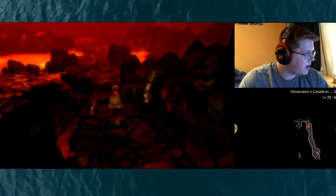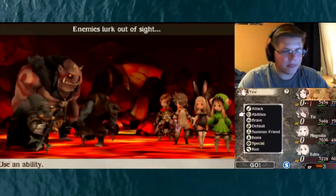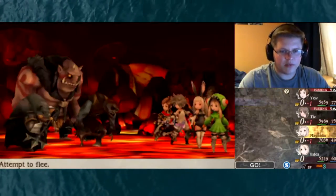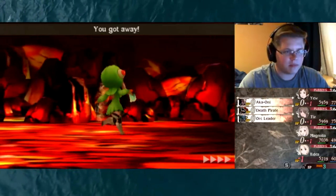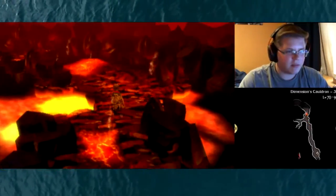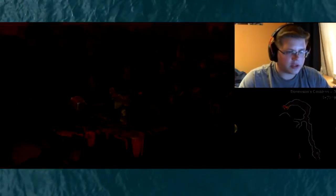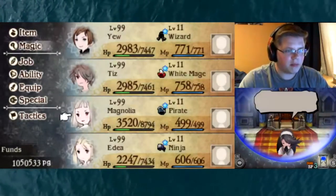Let's use a Phoenix Down and continue to the next staircase up to the next floor. Let's use some Turbo Ethers to make sure everyone's MP is all good — MP is the important part. Can I just run from these things? I don't want to actually fight them. Cool. I'm starting to think about why I'm even fighting them — they're not giving me anything useful.